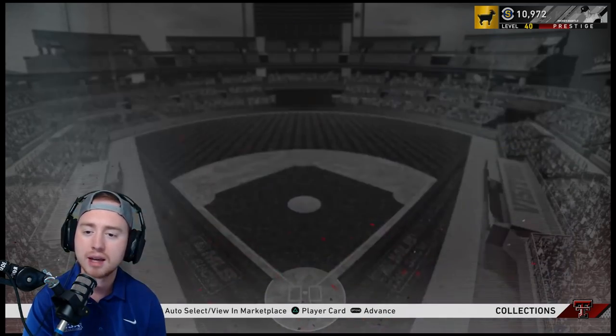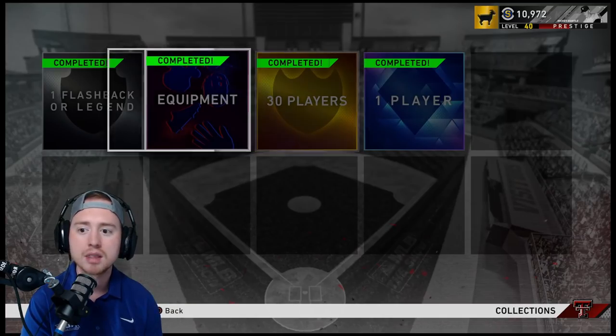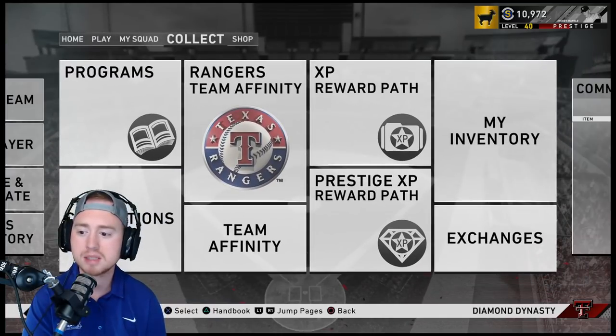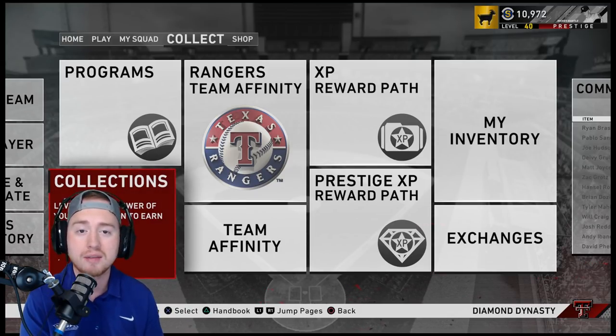As you go through and complete collections, getting non-sellable cards — you can still collect them a second time. So any non-sellable cards you have, if they're needed for another collection, you can still collect them. Come in here, collect these, pick up another 30k stubs or so. Don't overlook your collections — make sure you're completing the ones you can with cards you already have and kind of double-dipping on your rewards.